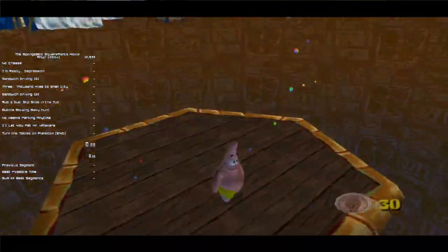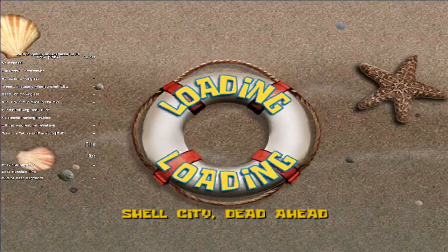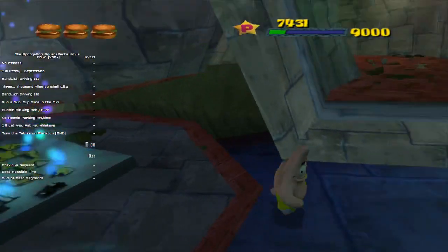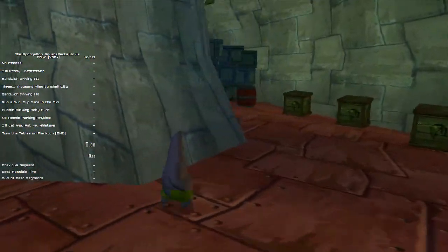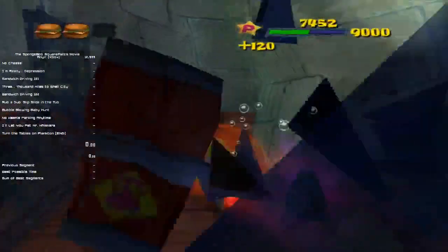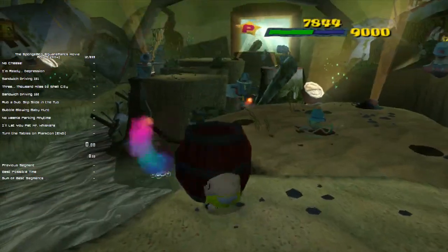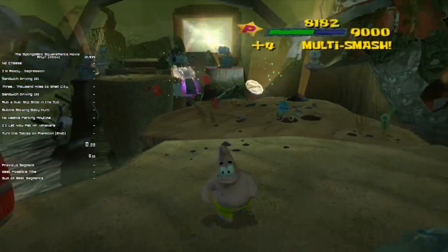I'll try and explain now in the little few seconds I have. You generally want to, on that little bit, start falling down when the spikes start turning away from you. I couldn't because I didn't want to die. And then we hit this for loads of points, but you don't want to get hit. I like taking out this MIRV because I hate the MIRV.